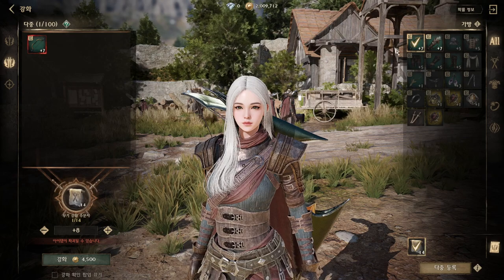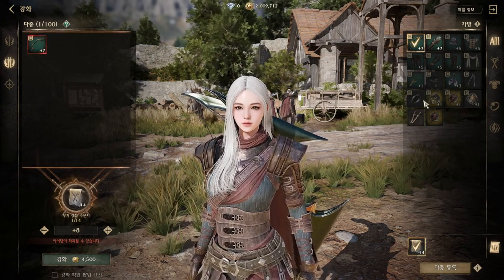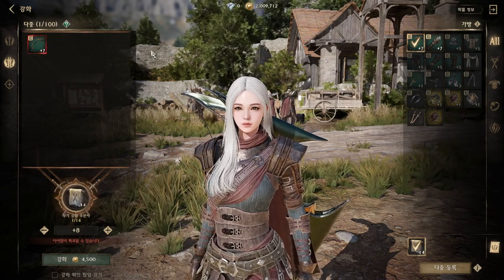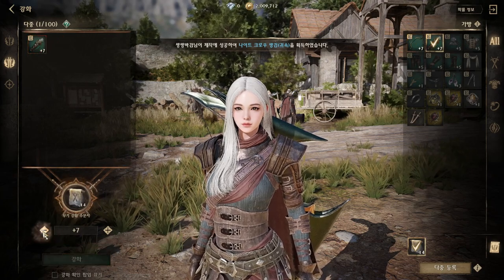The best method I suggest: craft a second weapon and then try to enhance that to plus eight or plus nine. Don't try your main weapon — enhancing your main weapon past plus seven is risky. If it gets destroyed, it's going to take a long time to craft or get that main weapon again. Same with sub-weapon — safe zone is at plus seven.